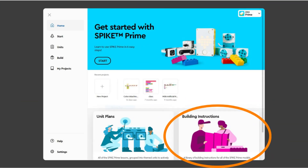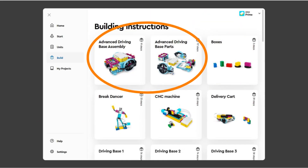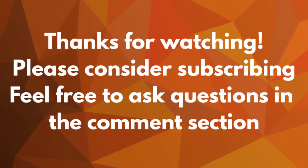For those of you looking for the build instructions for the robot, go to the home screen of the Spike app. In the bottom right is a magenta colored section called Building Instructions. Click it and then scroll down until you see the Advanced Driving Base section. Open the Advanced Driving Base parts section to find the instructions for the robot sub-assemblies, and then the Advanced Driving Base assembly section to put the robot together. Thanks for watching.